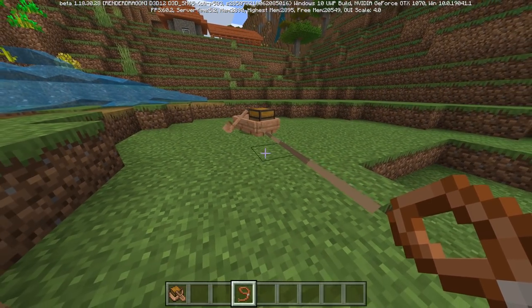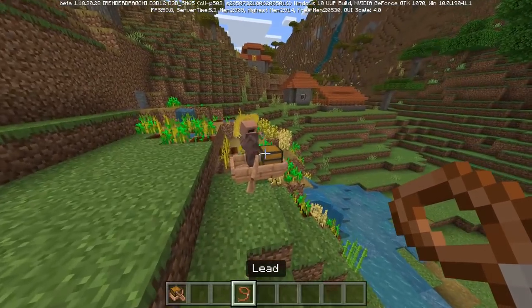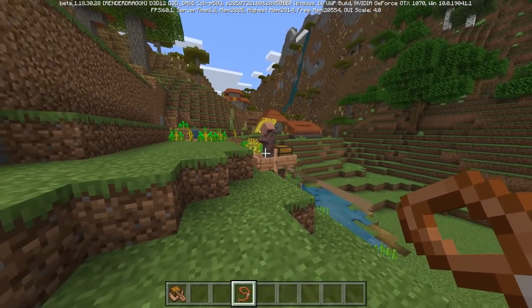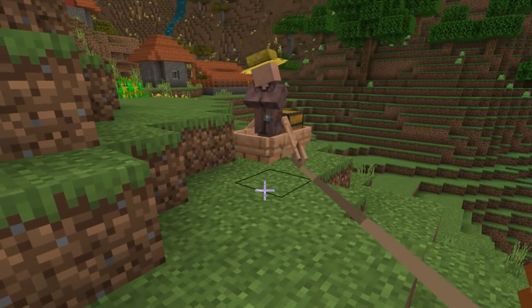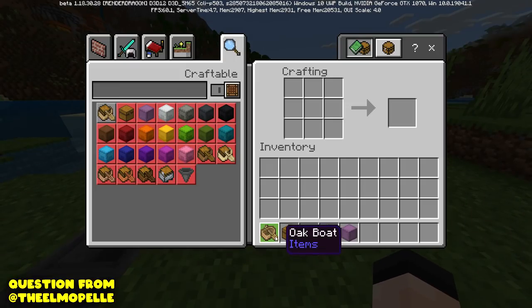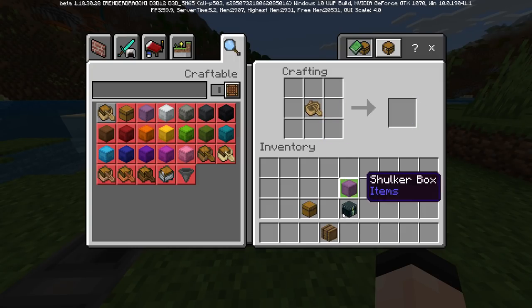Leads — do leads work with chest boat? In Bedrock edition you can actually connect a lead to a boat, and yes you can definitely lead a chest boat on Bedrock too. Let's expand that experiment to a chest boat with a mob inside it on a lead. Yes! That is not too heavy — we can still pull the boat around. There was also a great question about crafting with different chest types: an ender chest doesn't work, shulker box doesn't work either.